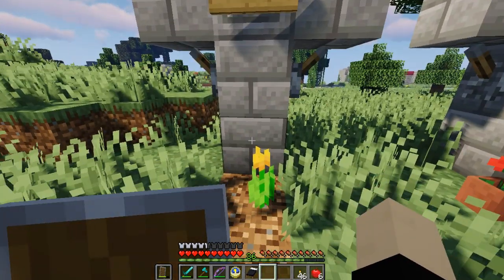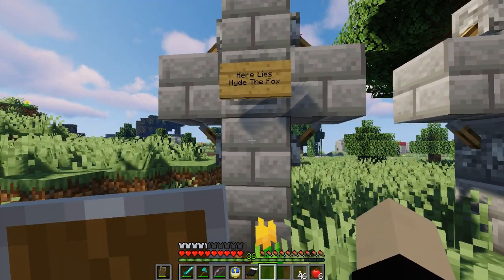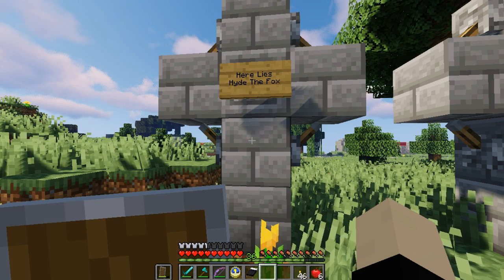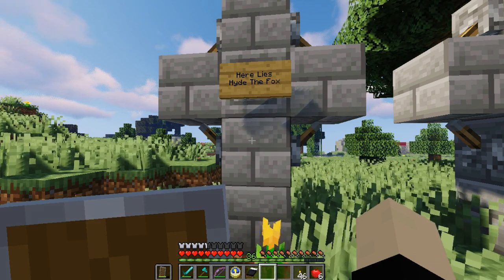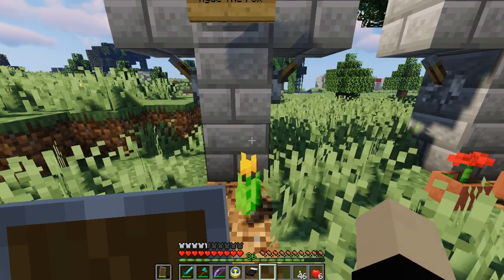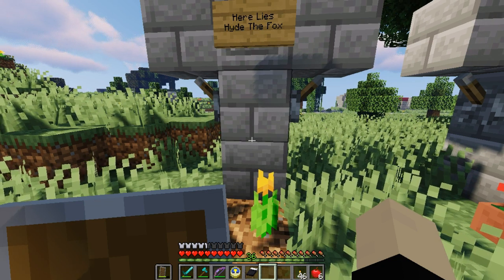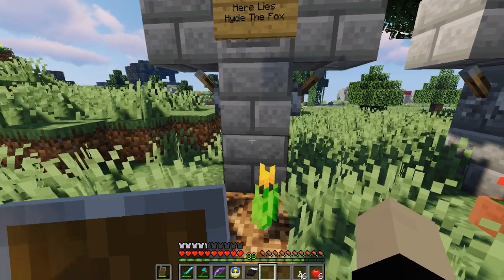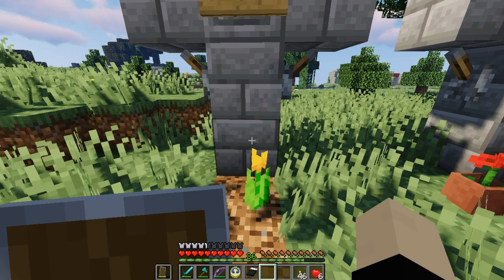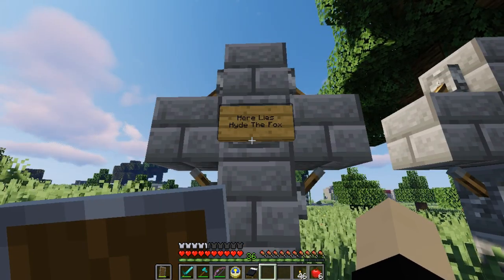We had a little bit of an accident. I mentioned last episode that I went and got two llamas and two foxes, and somehow the fox got out of the pen. I was trying to put him back in, and I tried to punch him back in because he wasn't going, and he died - from one punch. I don't know how, because foxes don't have that low of health. I'm pretty sure they can't be one-shotted by a punch.